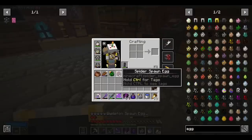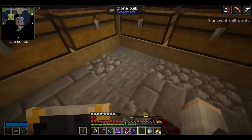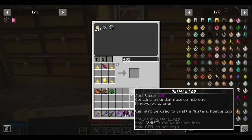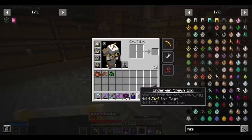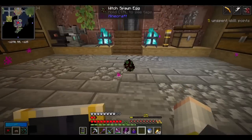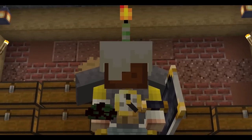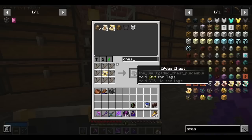We got a skeleton, a creeper, and probably a spider again. We'll hold on to the creeper egg and convert the others — and we'll make sure it's a hostile mystery egg this time. We got an enderman. I really want to try to get a witch on this last chance. Oh my gosh, we got a witch egg! This is going to be super huge — we're going to get glowstone, redstone, and a whole bunch of other useful stuff.